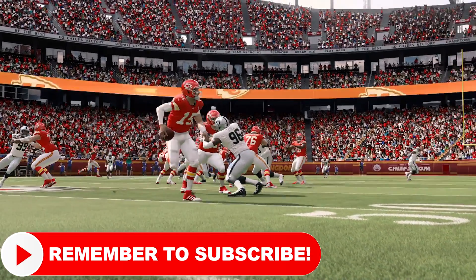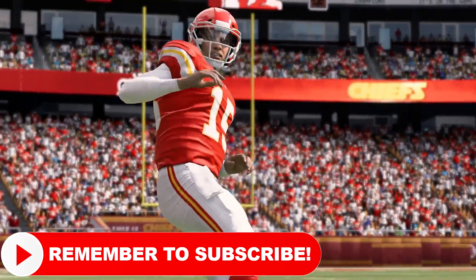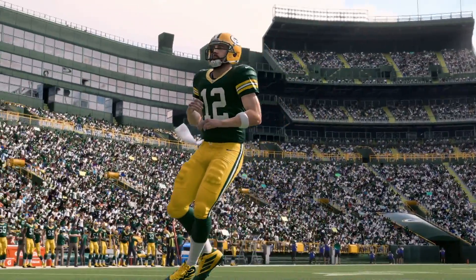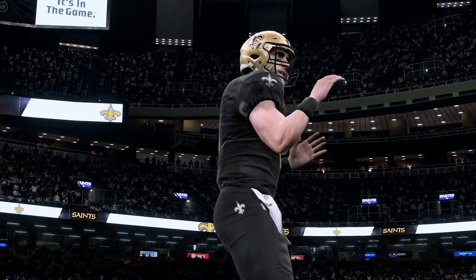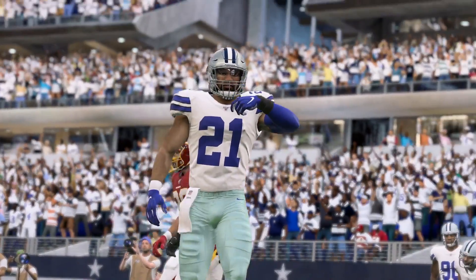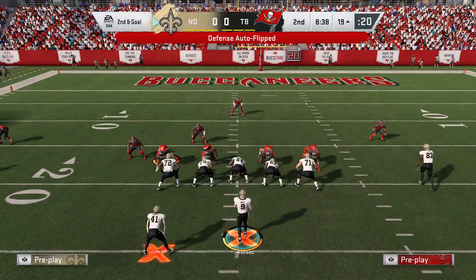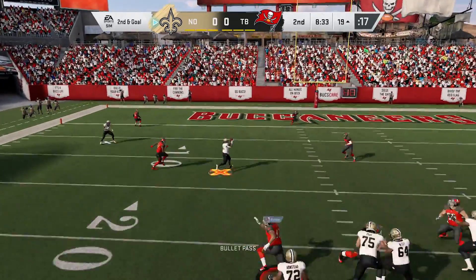Number 5 on the list is signature animations — mainly signature throwing motions and some signature running styles. Players like Mahomes, Aaron Rodgers, Tom Brady, Philip Rivers, and Drew Brees have their signature throwing motions in the game. The same goes for some running animations; Cam Newton and Alvin Kamara have their signature running styles. When you play with these guys it really looks like them. They want to keep building upon this, mainly with quarterbacks but also with runners.